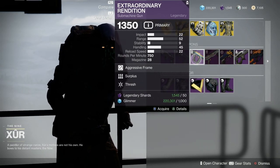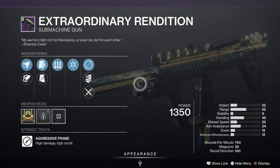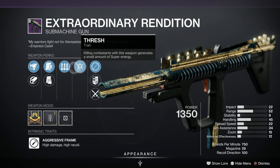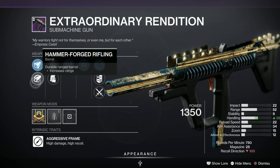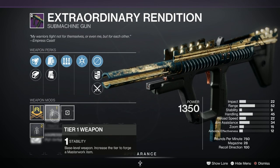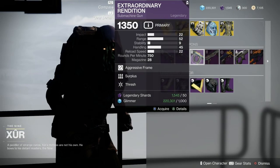Next we've got another submachine gun — it's Extraordinary Rendition. I used to use this loads. This roll, however, isn't very popular, but it's not a bad roll either. We've got Thresh, Surplus, Appended Mag, Tactical Mag, Hammer Force Rifling and Extended Barrel, and there's a stability masterwork on it as well. That's not bad at all actually.